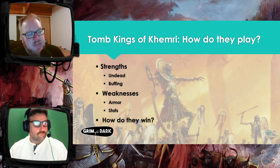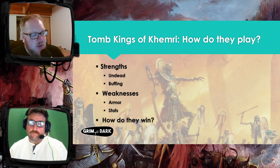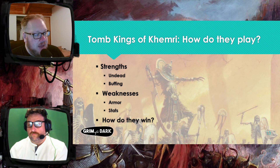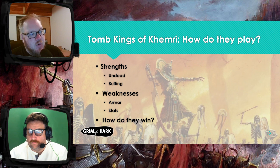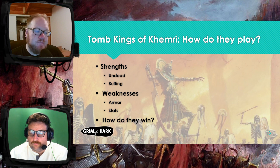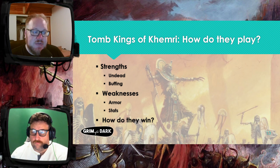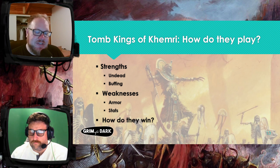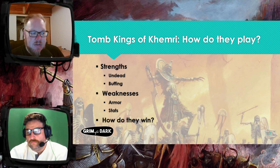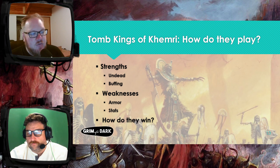They have a lot of ways to buff their army. You have My Will Be Done, which lets the Tomb King or Prince pick between three different effects if he passes a leadership test — plus one weapon skill, plus D3 to initiative, or plus movement. He picks during the strategy phase every turn. The Battle Standard Bearer lets you reroll leadership tests for Tomb Kings, which is critical because that ability and Entomb from the Sands are both based on leadership tests, as is the Arise rule for raising new models back.